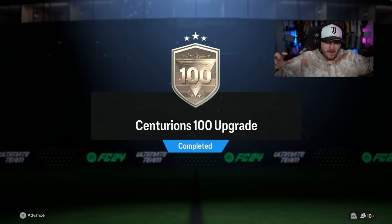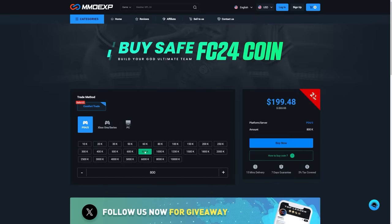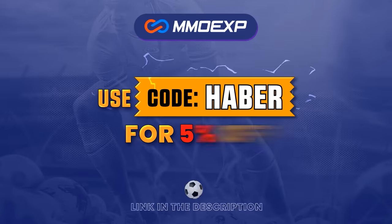EA have dropped a Centurion's 100 player upgrade. Let's open these up and see what we get. If you guys are looking for cheap, fast, and reliable ultimate team coins, check out MMOEXP.com — link in the description, save 5% using code HABER.